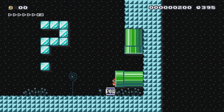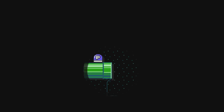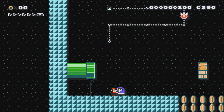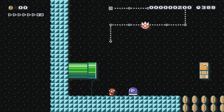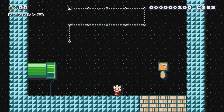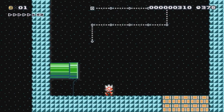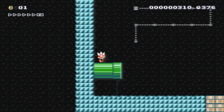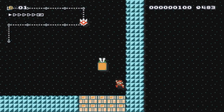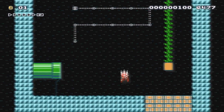Now we got a P-switch! There's that shell — must be something good in that question mark block. Maybe to get back in the pipe. Wait, dang it — come on. Was that a troll? Basically run over here, grab whatever this is — it's a vine! Oh, that's cool. I think you did that right.